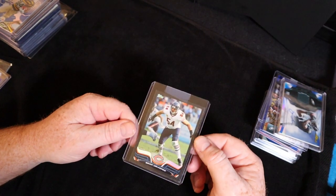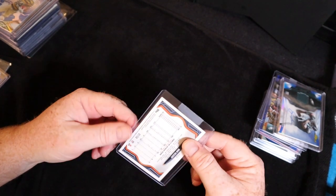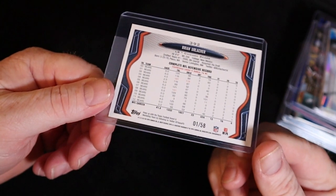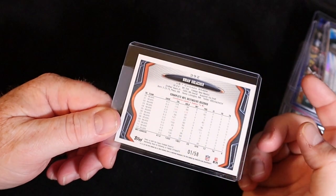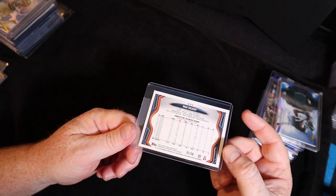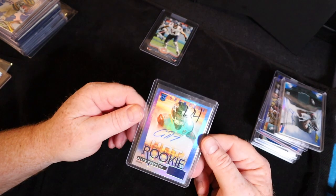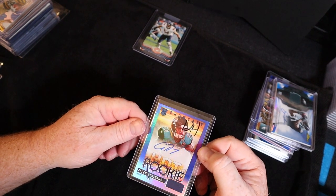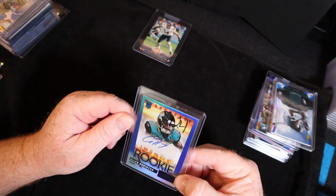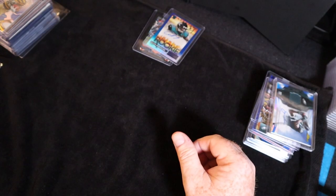This is probably one of the better cards in the collection — Brian Urlacher Topps Black. It's not even in a penny sleeve, but it's numbered one of 58. It's a Topps Black bookend — the number one of 58 — so I'd call that a highlight of the purchase. Here's Alan Robinson Showcase rookie, number two, also one of 25. Is Alan Robinson still in the league? I'm not sure.